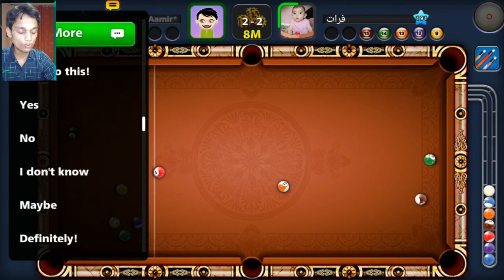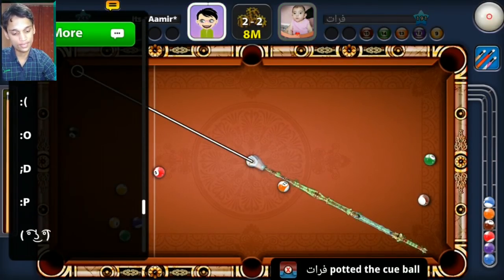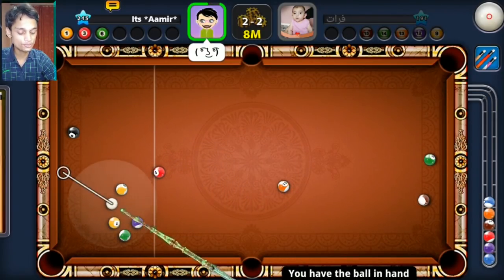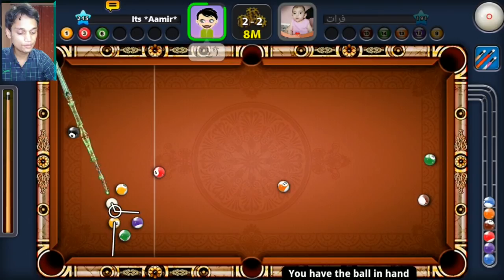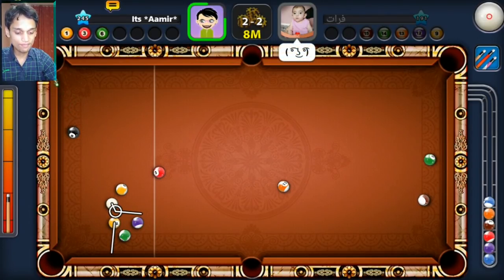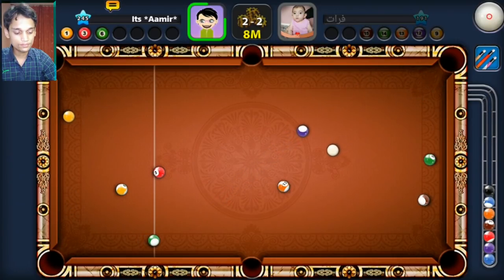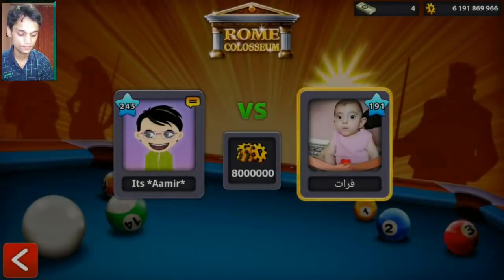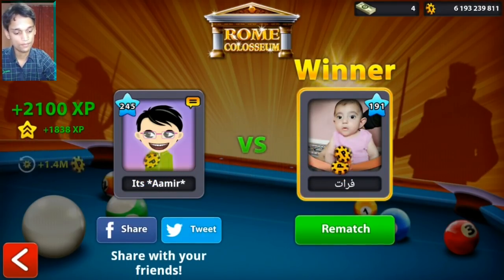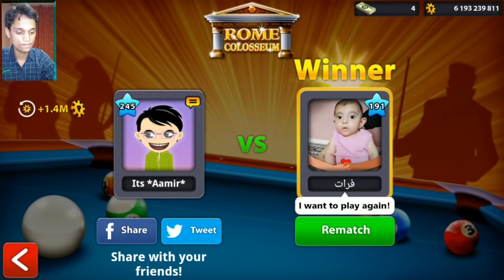Obviously this is a game over right now, but I really like one thing about this kid — he's actually playing indirect, man. He's trying. He's not very good at it, but he's trying. That's something a lot of people need to learn. Bottom left pocket, yellow ball. I'm not playing this game anymore. I'm going to uninstall the pool right now. I'm not going to play again.